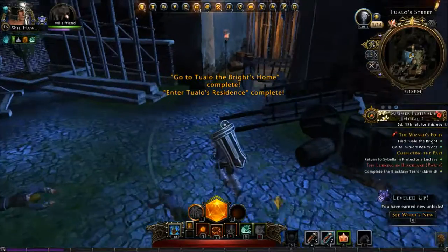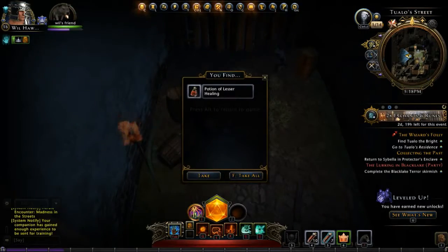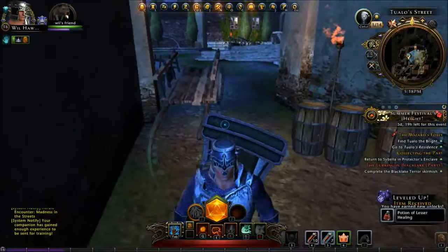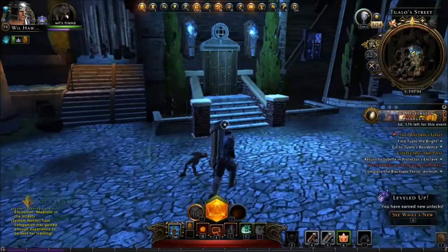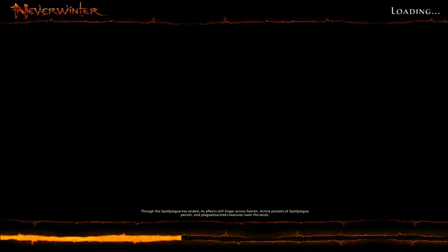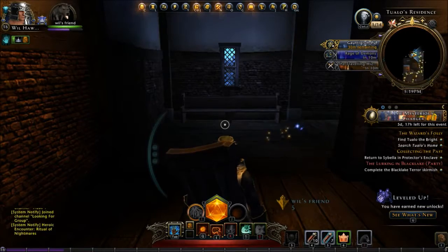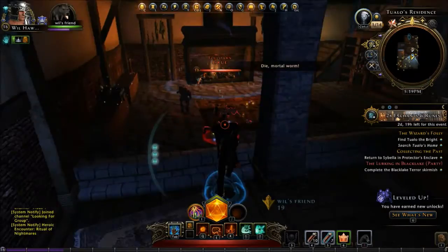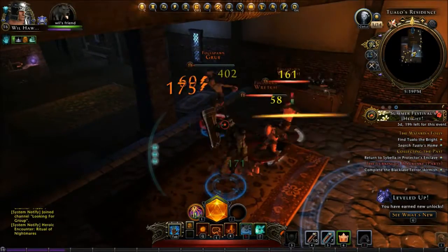Should we talk to the guy with the little bubble? Let's go see what he wants. We're searching a barrel — that's a good thing. Okay, we are entering the residence. What do we have in here? More foul stuff. You can die just like every other thing. I've got wretches and blues.